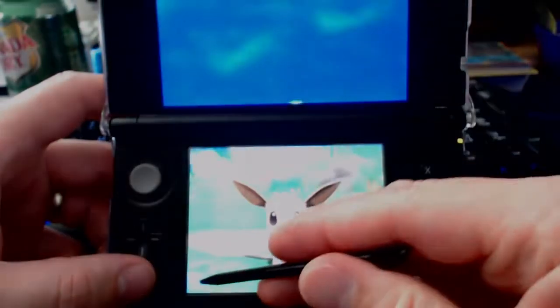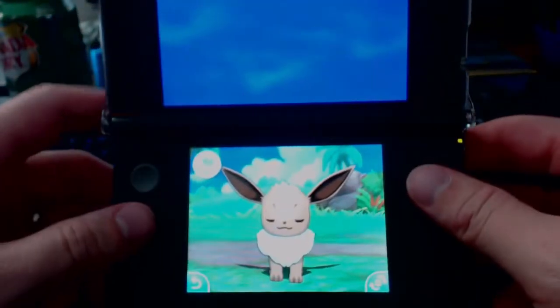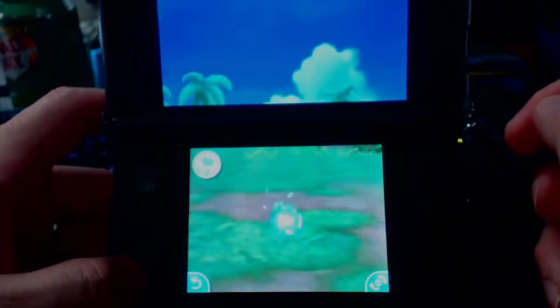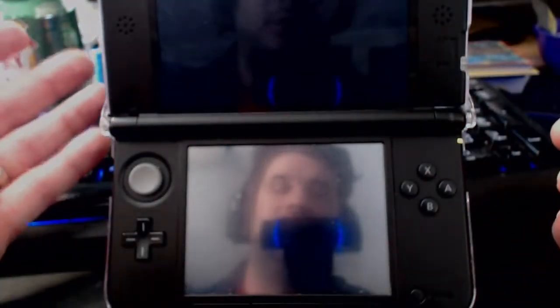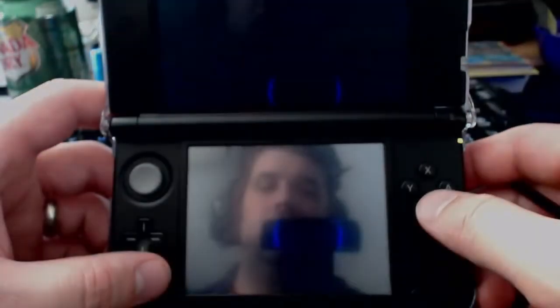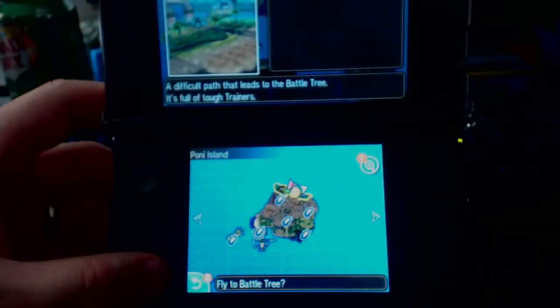So I'm going to leave the Pokemon Refresh. Now I'm just going to level up my Eevee, wanting to hit level 9. You can do this anywhere. I prefer to do it — as you can see here — I'm on Poni Island. I'm up at the top near the Battle Tree.